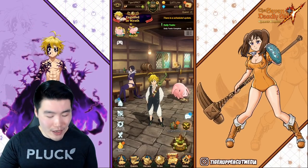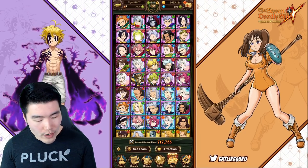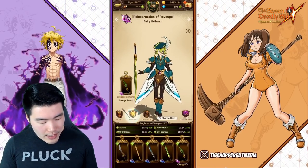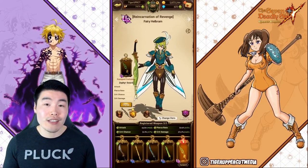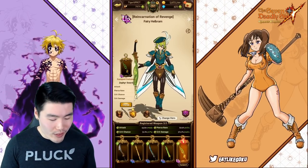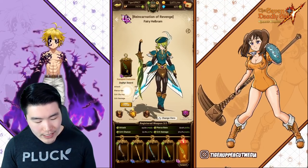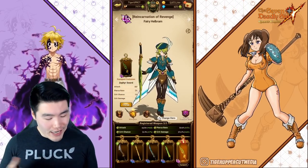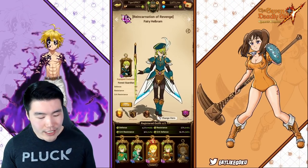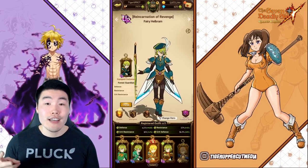So just to show you exactly what I'm talking about, let's pop over to my box here and use my Red Hellbrum as an example. If you go to the closet here, you'll see that the weapon he currently has equipped — the Zephyr Sword — gives him an additional 180 attack, 2% pierce rate, 3% crit chance, and 2% crit damage. And his outfit here is the Forest Guardian, which gives him 180 defense, 2% resistance, and 2% crit resistance.